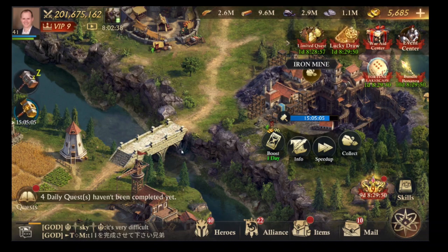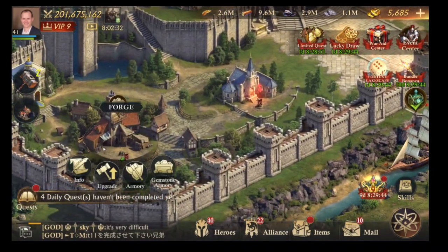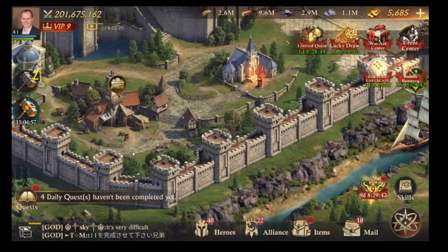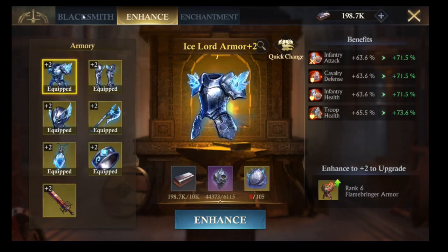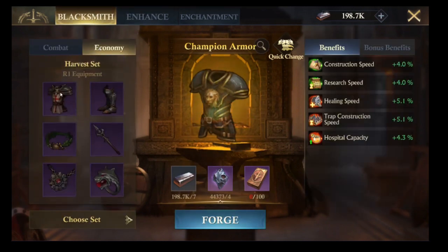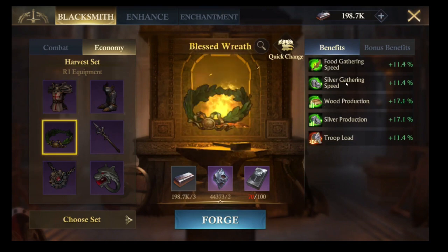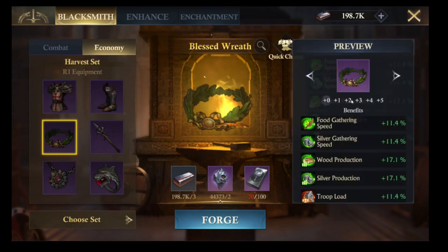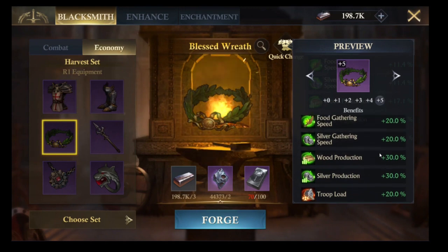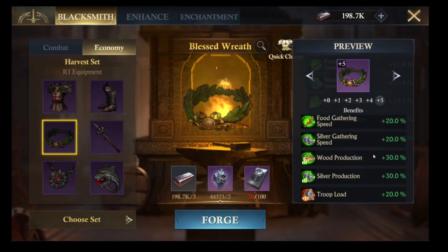If you've also got the economy gear, that can be a really powerful way of improving your production. However, I know this is only available to spenders — I haven't been able to get a single piece on the solar version of the game. If you go to the blacksmith and to the economy sets, you've got the harvest set here which can increase your gathering speed, and there's food production too. Scrolling up to the top levels you can see the maximum production boosts — wood production boost of 30%, silver production 30% — so these are really huge.